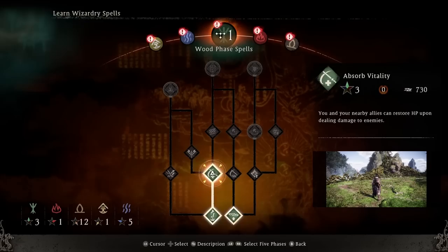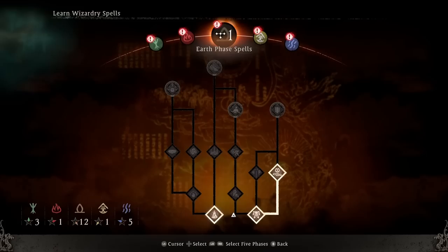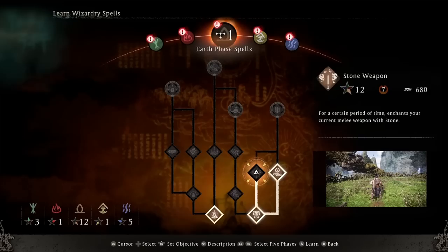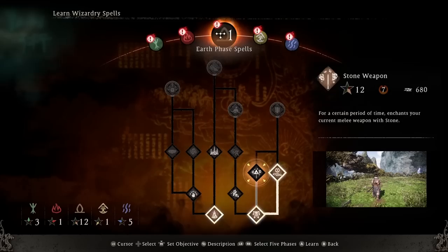That brings us to spells. The game is actually quite deep — each element has a spell tree and you can master different spells. You can have up to four on your spell wheel to use. Because we've been focusing on Earth element, our Earth spells can be unlocked. Stone Weapon, for example, requires 12 points in Earth attribute, which we now have. The 7 means we must be at least morale rank 7 to use this ability.